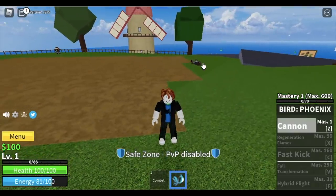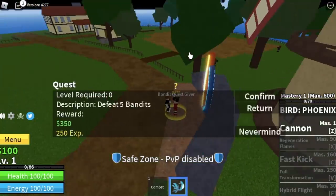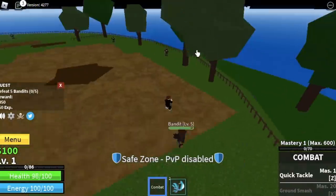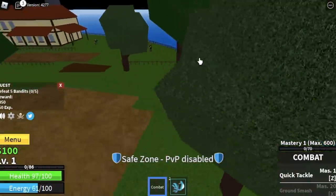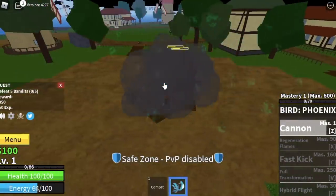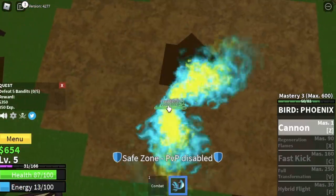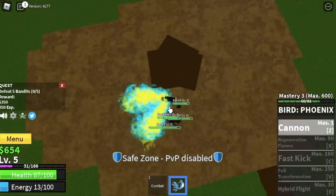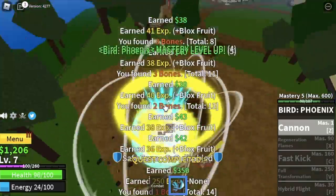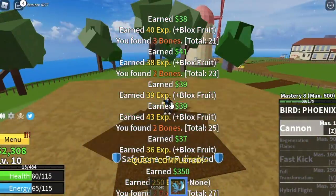We already have the first skill, the cannon — this is how it looks. We're gonna use this most of the time. We're gonna start with the bandits; you need to defeat five, so lure five. First tip: don't use the cannon when they're far apart — that's a big no-no. Instead, jump on top of them and aim for the middle so they stay close to each other, then attack them with your cannon.